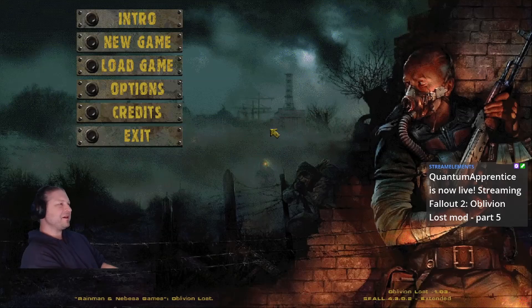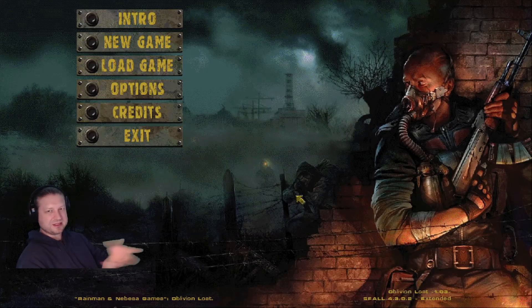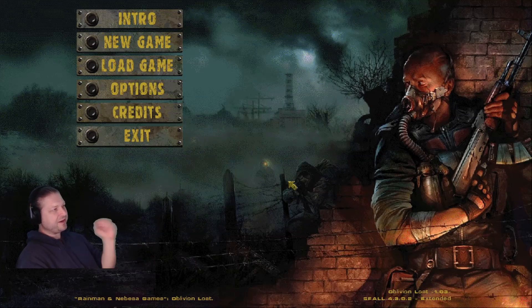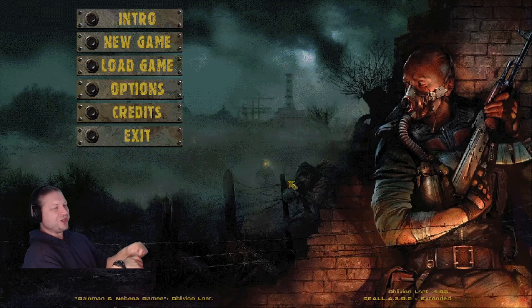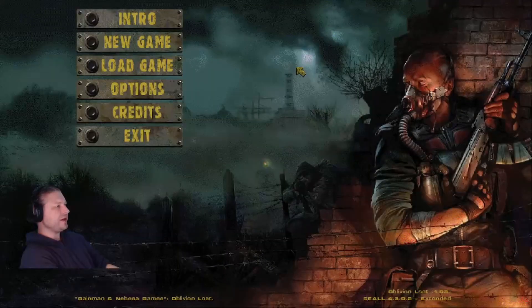Getting into version 1.03 now with the proper background — in 1.02 this background wasn't showing because of configuration issues when it didn't install perfectly. This time I did a root install, which worked. I forgot to check the install between last week and this week, so I'll do that off-stream. We're going to start a new game rather than load a saved one.